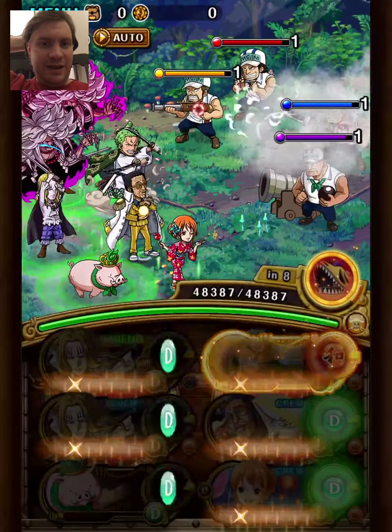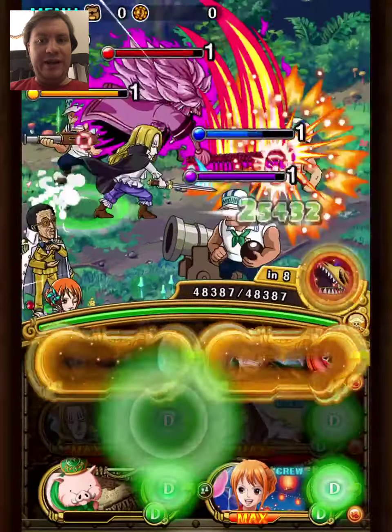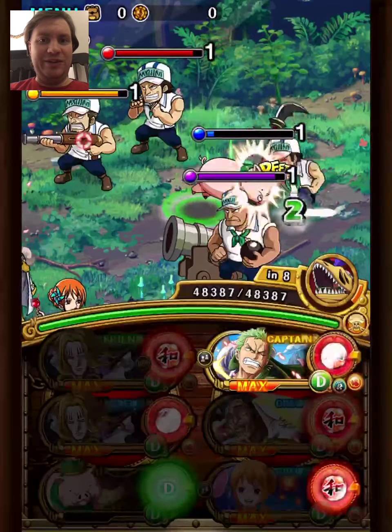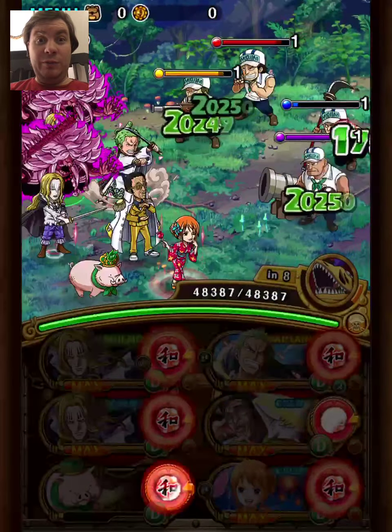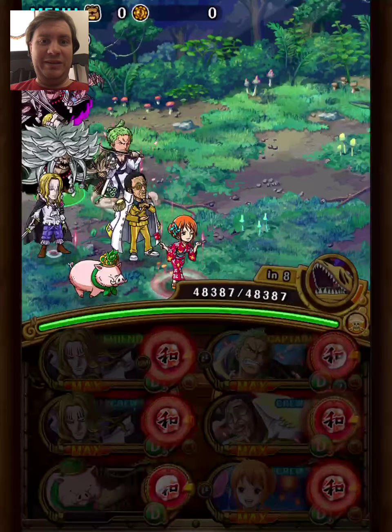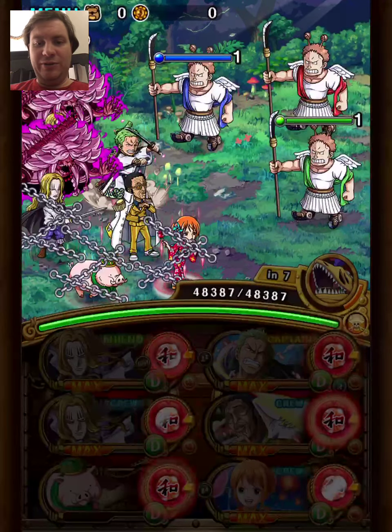For this DEX team I went with the hybrid of Luffy Zoro and Hawkins. I've beaten Doffy with Hawkins before, and this was a surprisingly good combo, at least for this content. It wouldn't surprise me if it's decent against other content too — very cool combo actually.